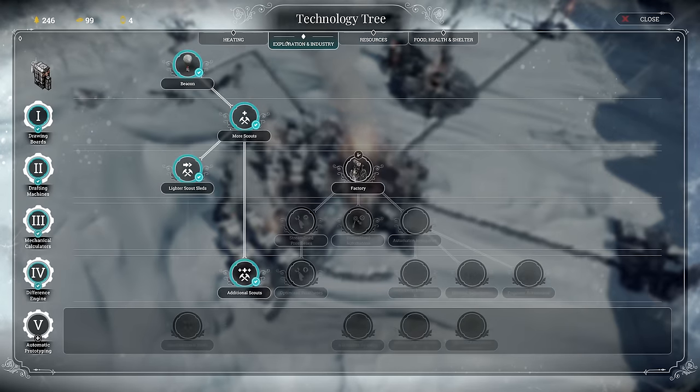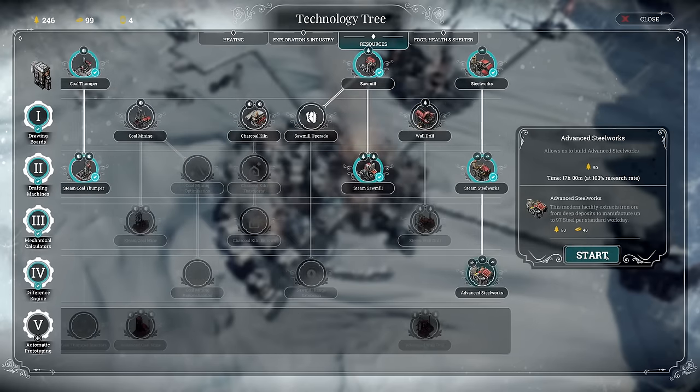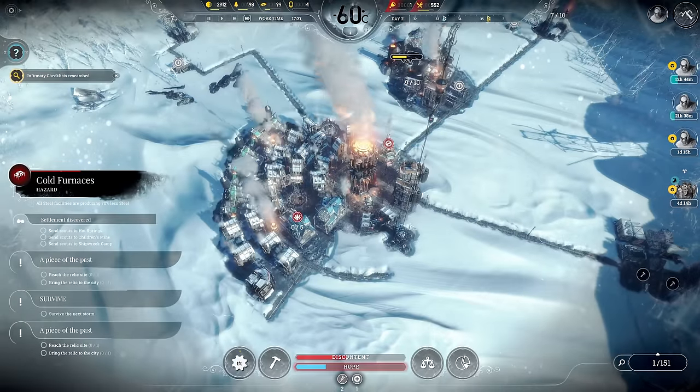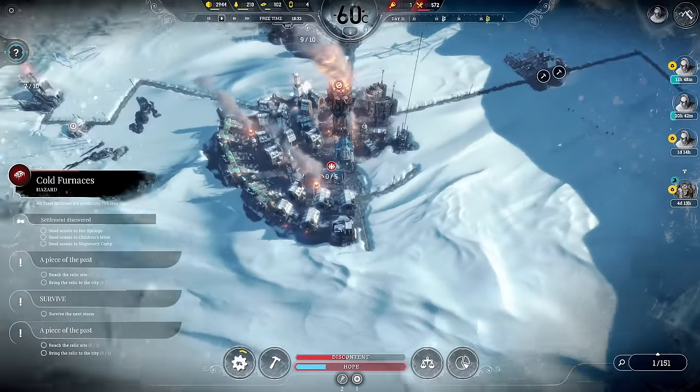Cookhouse insulation - done. Advanced heaters - let's go for advanced steelworks instead. It only costs some wood so that we don't deplete all that juicy steel we have so quickly.